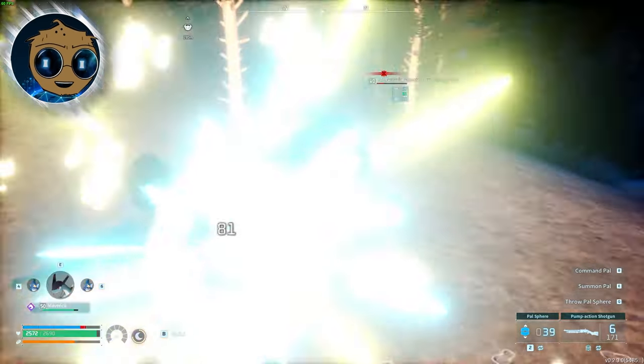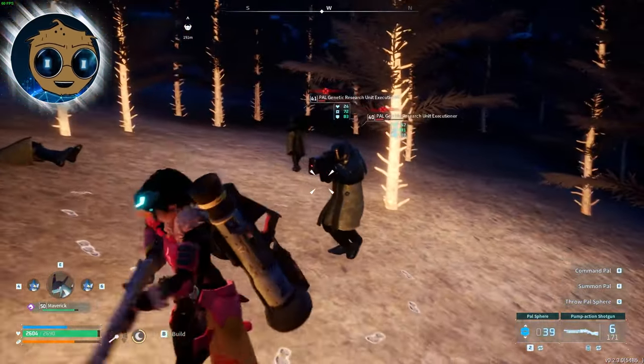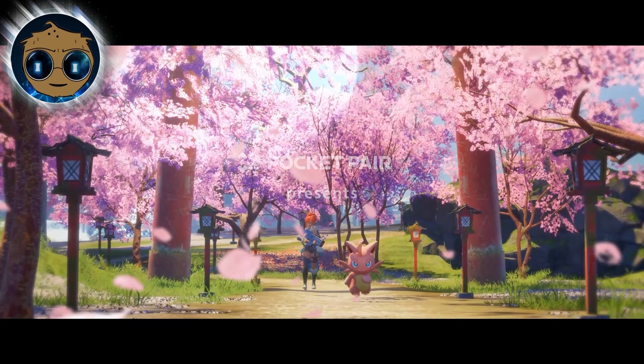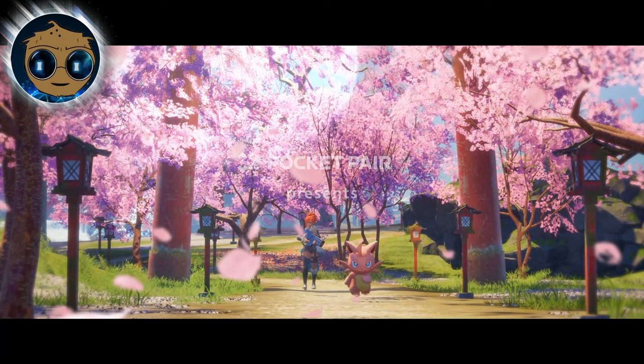These are the same guns used by the genetic researchers in the ice area — laser pulse rifles, which are going to be really fun to use. Off to the left there's a little waterfall, so maybe some new building areas. The resources in this area probably won't be too different from what we already have.